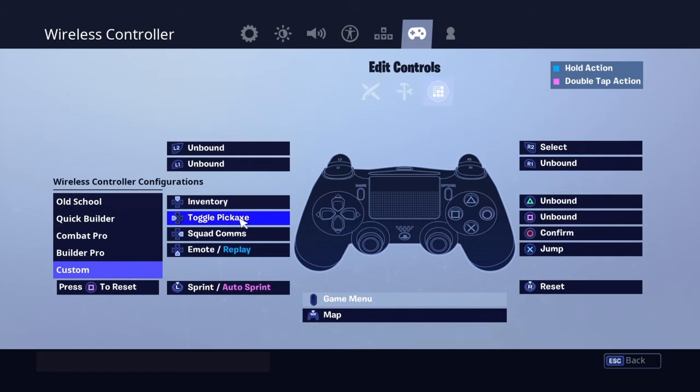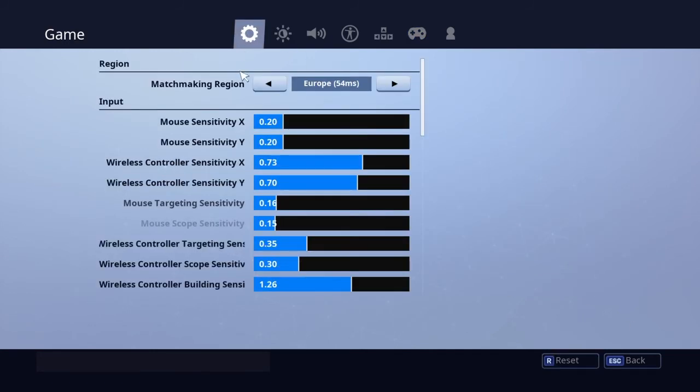Toggle pickaxe to get back to my pickaxe. These are my build settings if any of you are wondering, and my combat controls are pretty much the same. Alright guys, that's gonna be it for the video, hope you enjoyed and I'll see you all in the next one - peace.